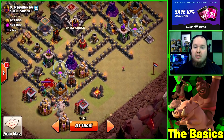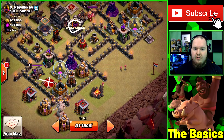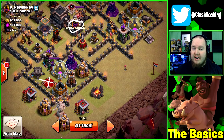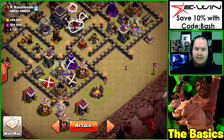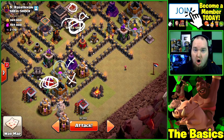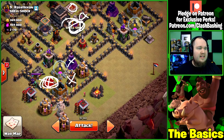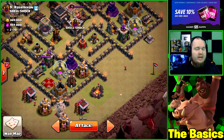The kill squad is basically the first phase of your attack - it's a multi-phase attack where you go in with the kill squad and then bring in hogs or balloons behind it. What we're trying to accomplish with this kill squad for our hogs: take out the enemy queen, get out the clan castle troops, and take out as many defenses as possible. Ideally you get a bomb tower, wizard towers, and if you can get the enemy king too - that's extra. But the number one priority is always the queen and clan castle troops, because they'll chase down your hogs.